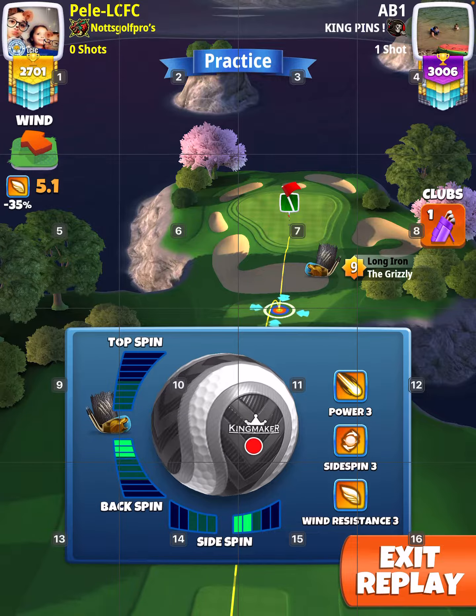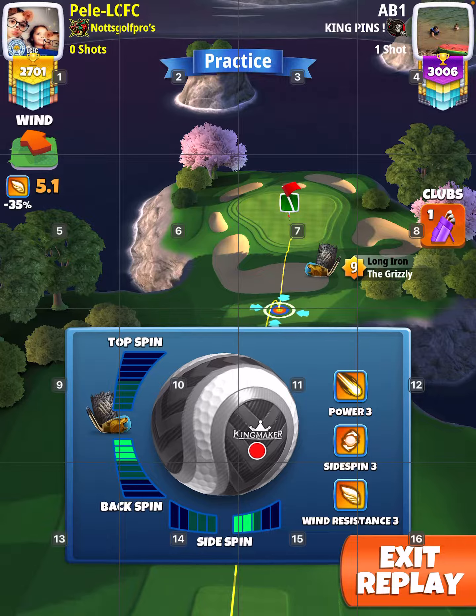Like you see 5 here — anything under 5.5, it's about 2.5 right spin. Always 3.5 back spin, 2.5 right spin.